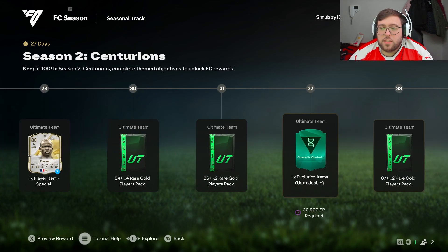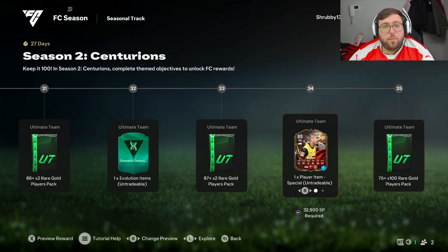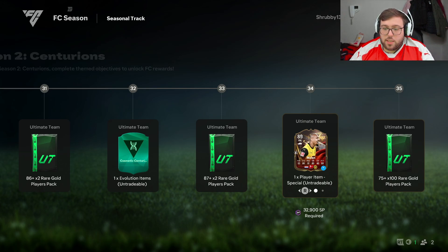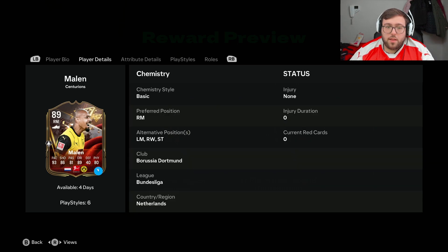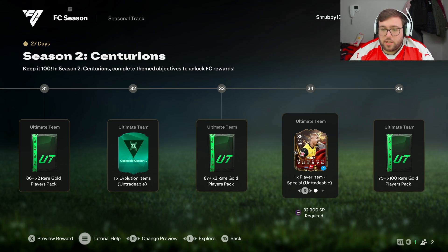Then we get a cosmetic Centurions item for your card — a nice design that you'd put on one of your players of your choice. It would be a nice one to have on one of the Centurions cards. Then we get an 87-plus times-two pack.